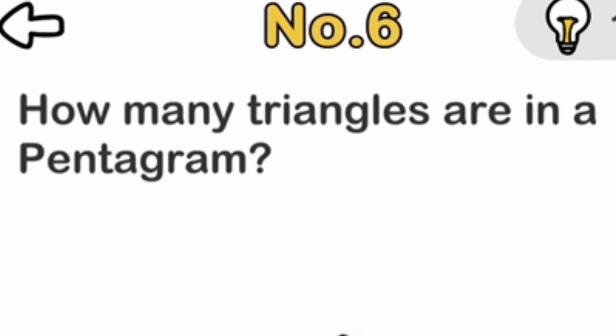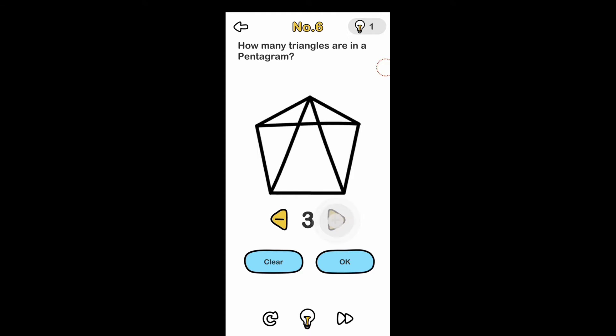How many triangles are in a pentagram? Of course — 11!